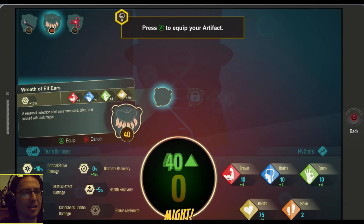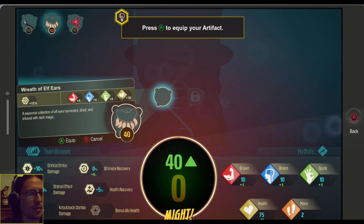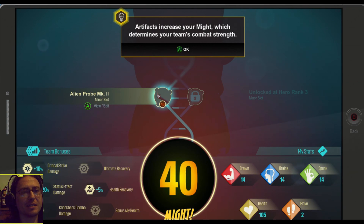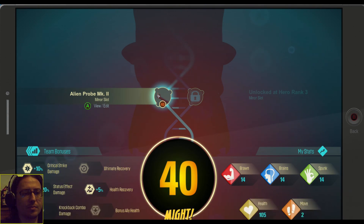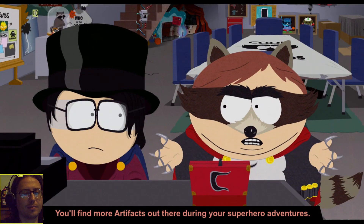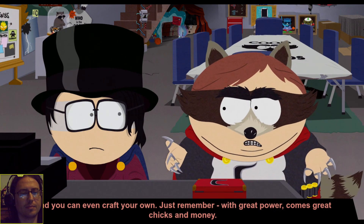But it's only 15 might. I've got more mighty things than you've got. Ultimate recovery or status effect. Extra damage just seems better than that. Artifacts increase your might, which determines your sound. We tend to use a bit more powerful artifacts because your heroes are not going to be slotted. You'll find more artifacts out there during your superhero adventures, and you can even craft your own. Just remember, with great power comes great chicks in life.